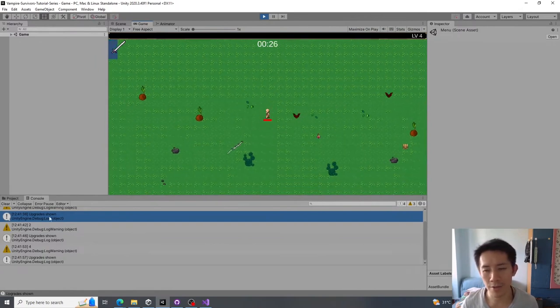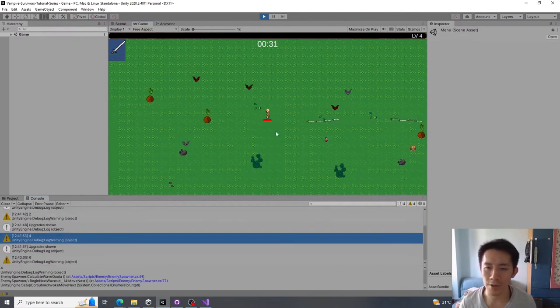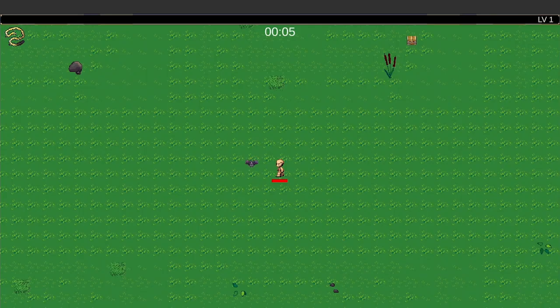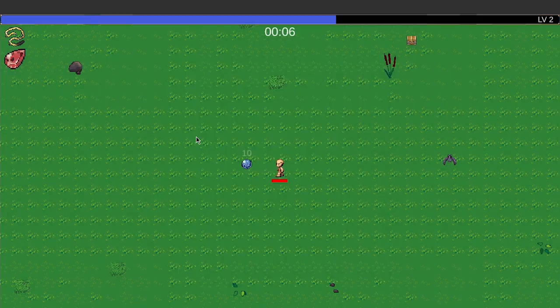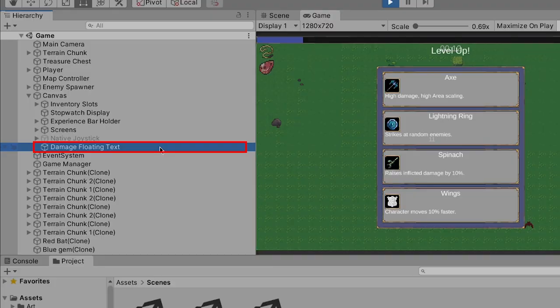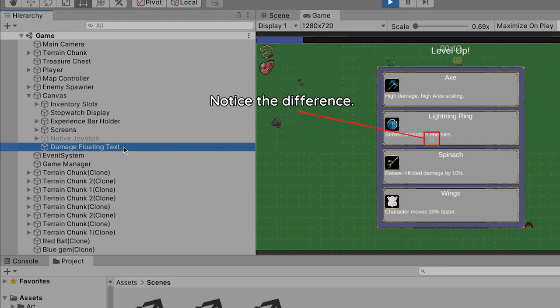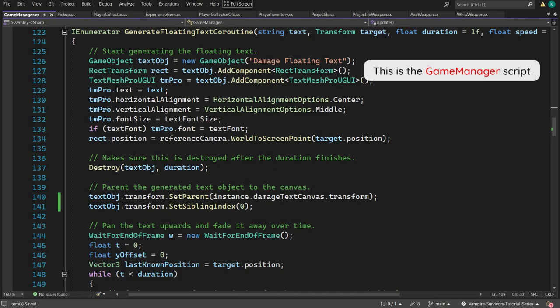No more missing reference exceptions — there are still some messages and warnings, but those are created intentionally and are fine. Another problem with floating tags is that if you level up while an enemy is being damaged, tags may block the level-up menu and make areas unclickable. This is because the floating tags are positioned at the end of the canvas, drawn on top of all UI elements. To fix this, ensure they spawn as the first child of the canvas. Simply add the relevant line to your generate floating tags coroutine.